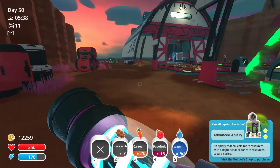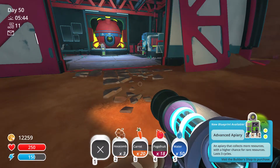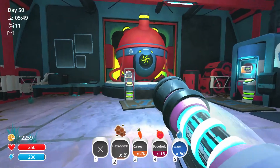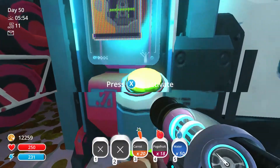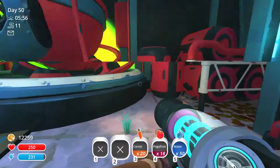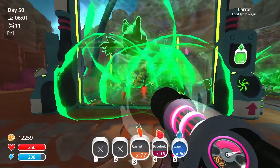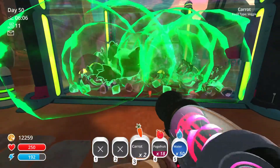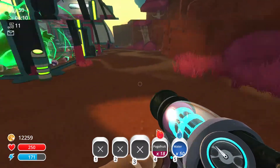Oh, advanced — nice. Resources last three cycles. I think that's what I need to make right now, because I think that's what gives me the deep brine. And when I make the deep brine, then I can make the teleporters. So these guys like veggies, so I'll just kind of overfeed them a little bit. Okay sweet. I think that was pretty much it.